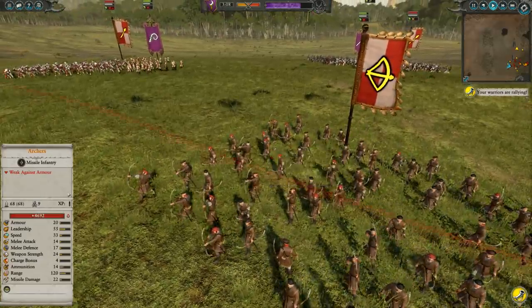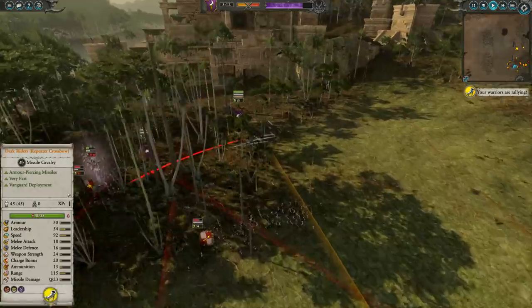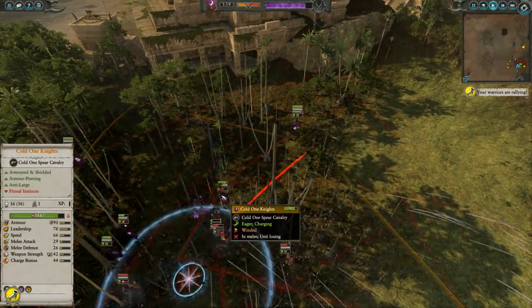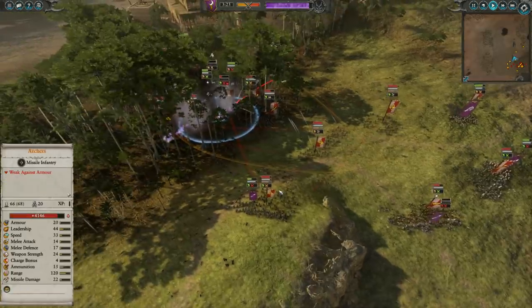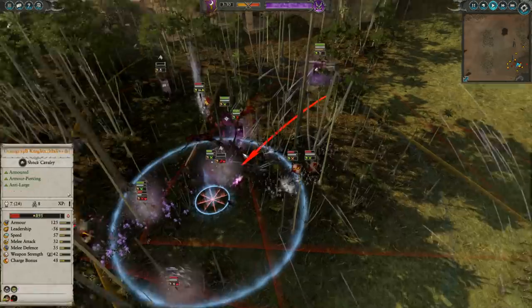These archers are providing a little bit of overwatch into the sisters of slaughter — great value. But it looks like they're turning to shoot at those dark riders instead. The dark riders are a little bit up against this terrain feature so they can't flee too far. It looks like actually the bows are being used on the cold one knights, which is a little bit of a mistake in my opinion — there are a lot of high-value low-armor targets they could be shooting at for much better value.